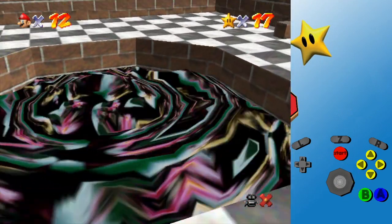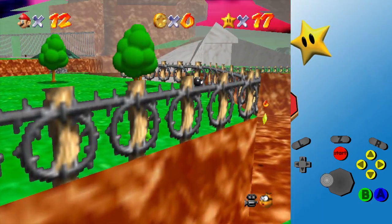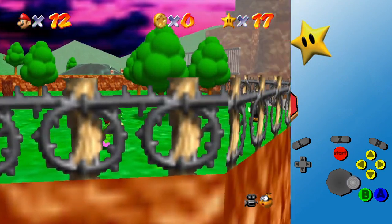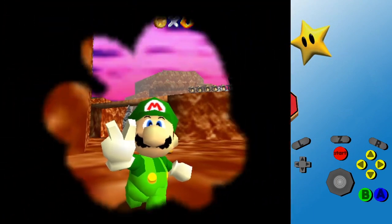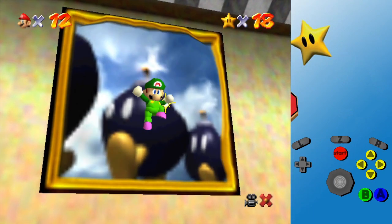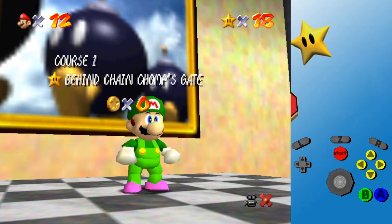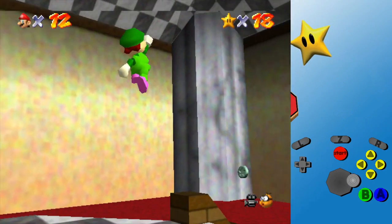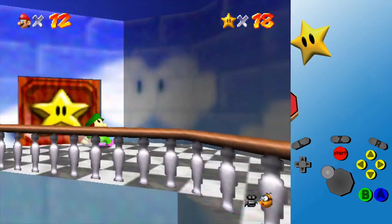I'm imagining things. Well, we know where some easy stars are, so let's just get one. Okay, we're back here again. Where haven't we gone yet? We haven't gone to the slide entrance — I'm just trying to go into every entrance I possibly can. We also haven't gone to the Bowser entrance. Let's check that.